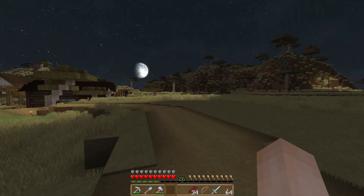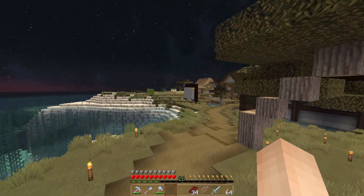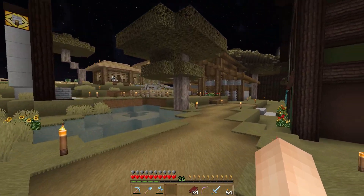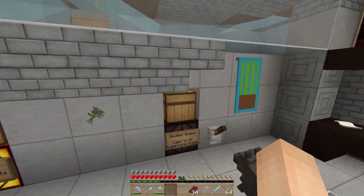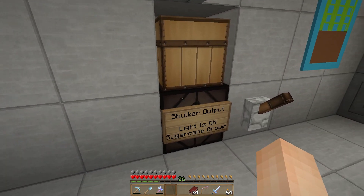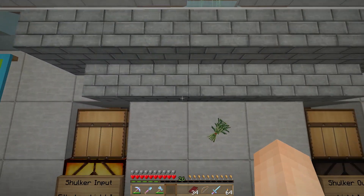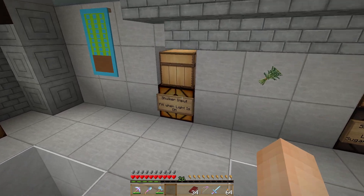We're about to encounter some mobs since it's nighttime, so let's head on back. On the way back I want to show you the sugar cane farm real quick because that's doing really good so far. We have quite a bit of shulker boxes of sugar cane to the point where I've turned off the farm right now. The shulker input light is on because we have no shulker boxes in the system, so I've turned it off temporarily until we can get some more in there.